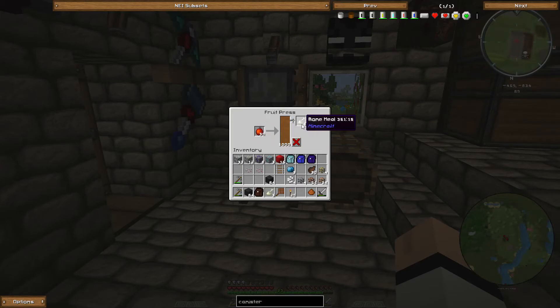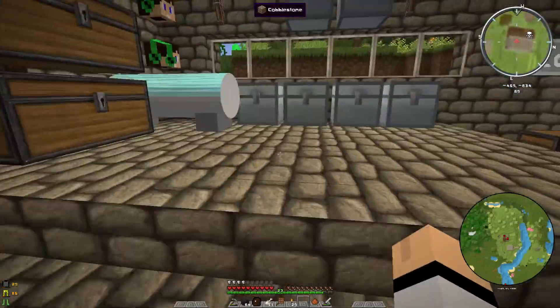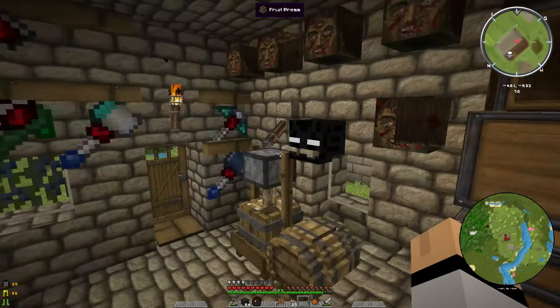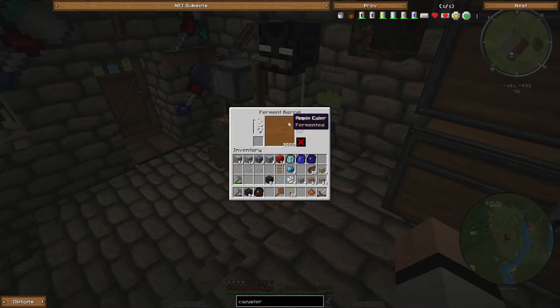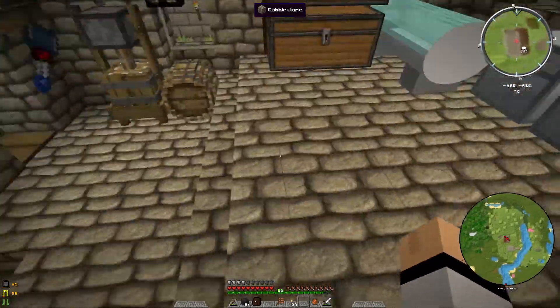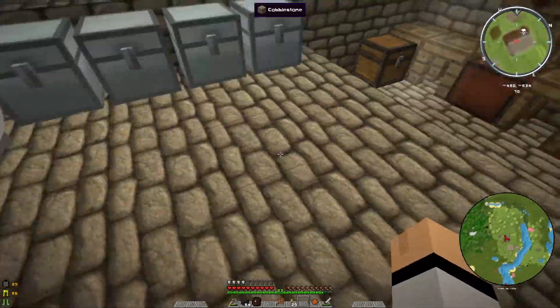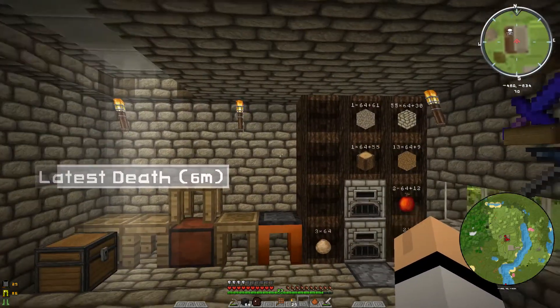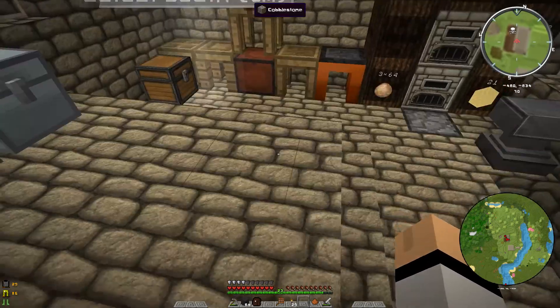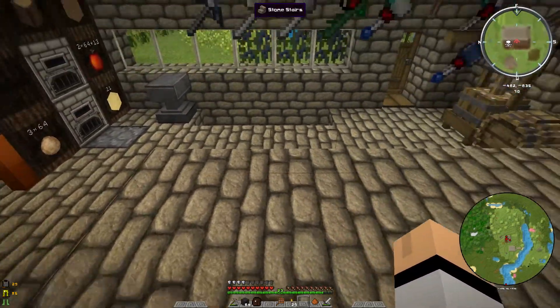I also got the fruit press. What you do is you put your apples in here, it turns it into cider and you get some bone meal with it. Eventually you can get a bucket, move it into the ferment barrel, put a whole bunch of young cider in there, add in another wort, and you end up with fermented apple cider. From watching B-double and Generic B do Terra Firma Craft, I think that turns it into alcohol.